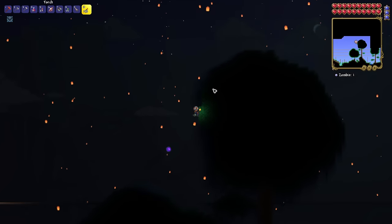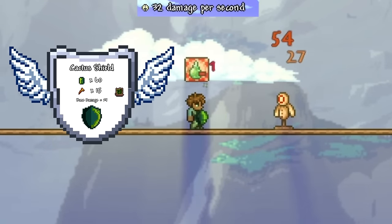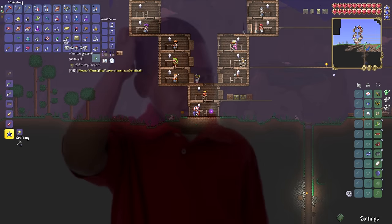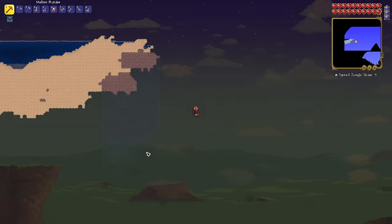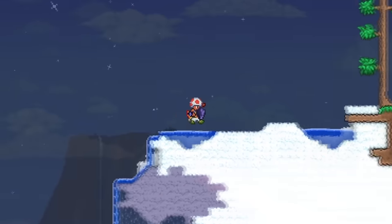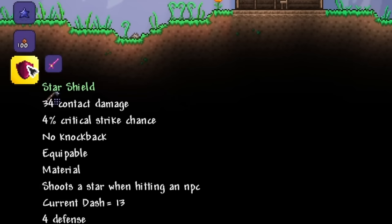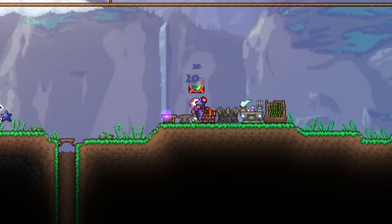Since we could now craft more shields, I went over to the desert and farmed out more materials, also farmed in the jungle, and came back to craft myself the Cactus Shield — which had no use whatsoever and wasn't part of any crafting recipe, but it did deal a decent amount of damage. After getting a Gravitation Potion, I went to explore all of the sky islands, and this time I was looking for a certain shield. Once I stumbled upon the correct sky island, I found the Star Fury, which we could turn into the Star Shield — a useful material for shields later down the road that we very much needed.